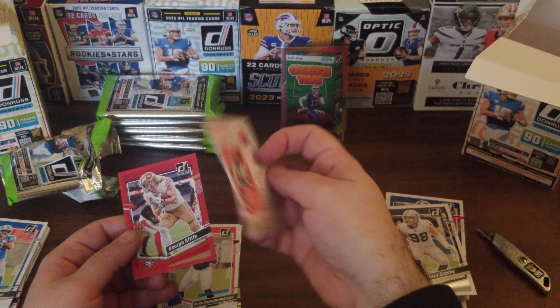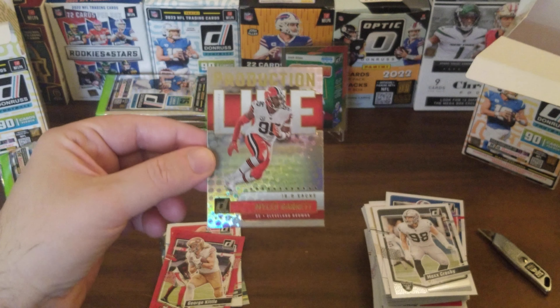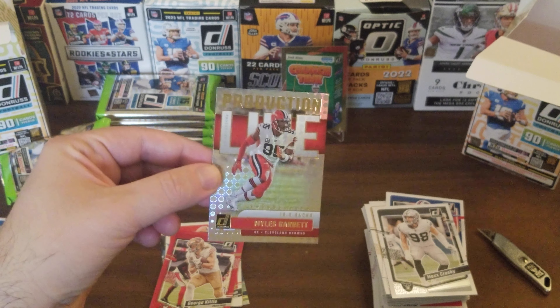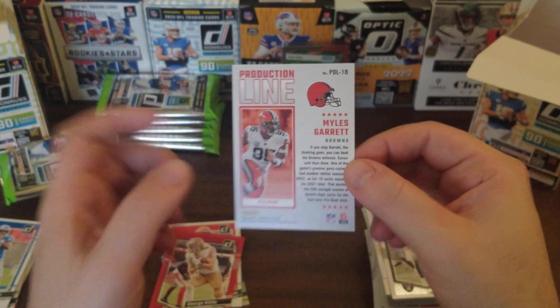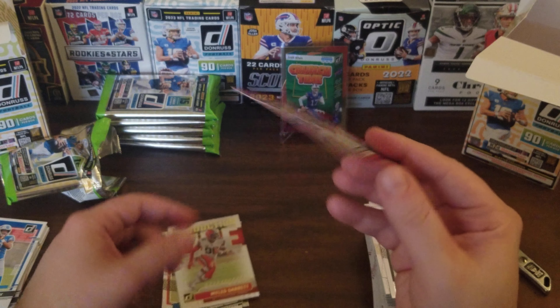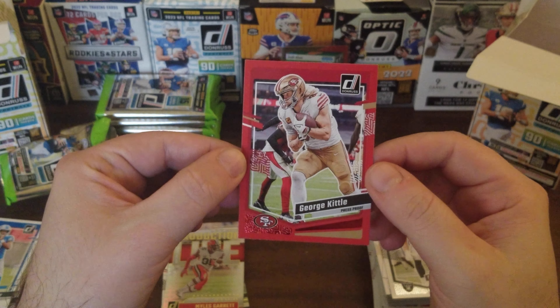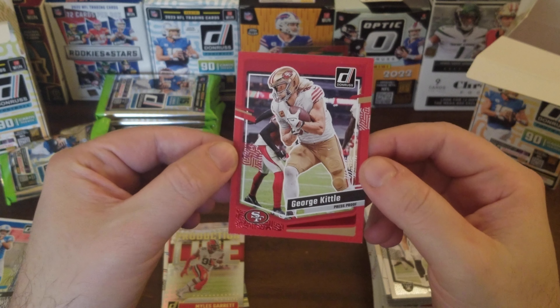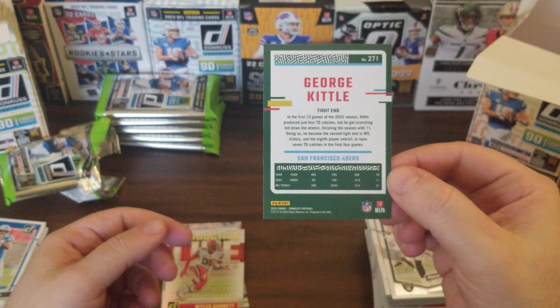Oh interesting — a Myles Garrett Production Line insert. Just looking at it, it's a very nice looking card — it's got the reflection in there. Very nice looking card, good player to get that insert. And I almost skipped over it — George Kittle. We've got the color match, a red press proof George Kittle. That is a good player to get.